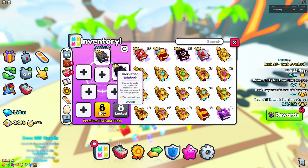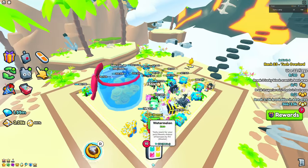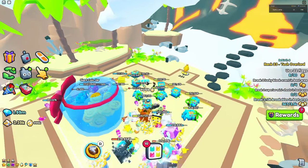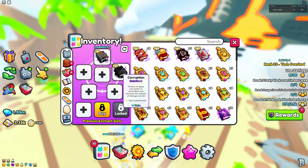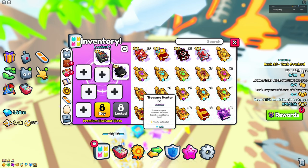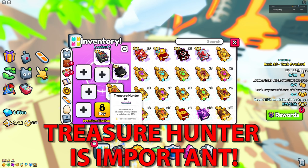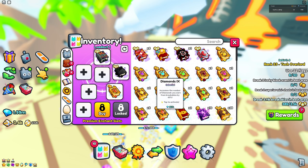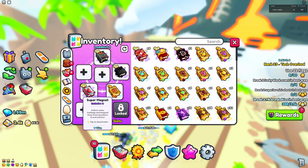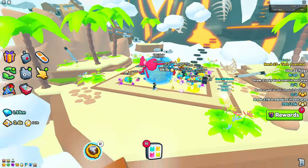I also recommend having a corruption enchant because it will help you break the breakables a lot faster, which is going to get you more drops a lot faster. Moving on, you also want treasure hunter — as you can see, this increases your drops from breakables by 50%, which is great.